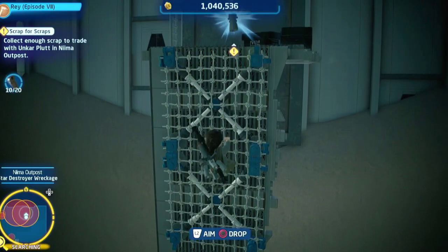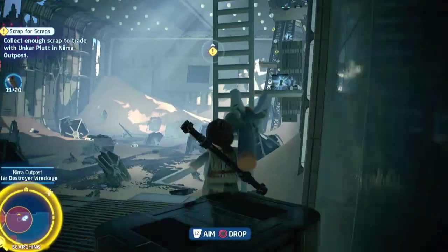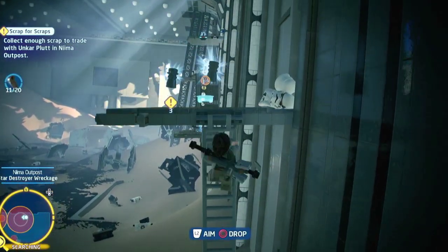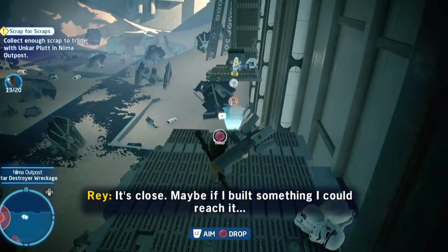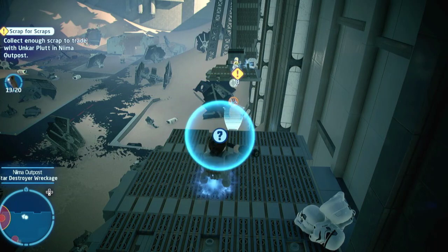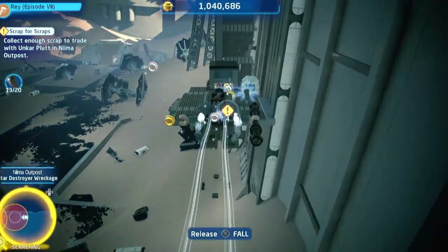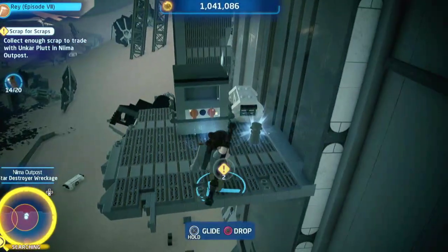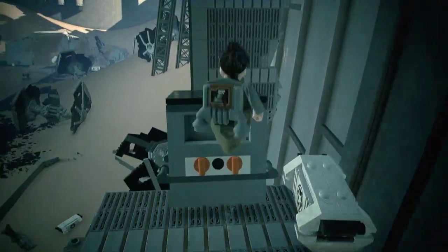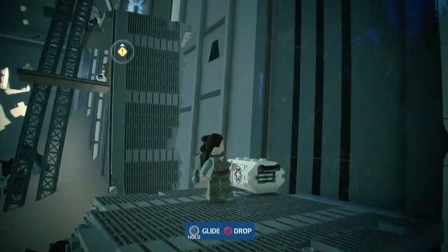Up we go. This isn't even in the level. Let's go up here. It's close. Maybe if I built something I could reach it. That looks more like a jetpack than a glider. Is that any good? Apparently it is.